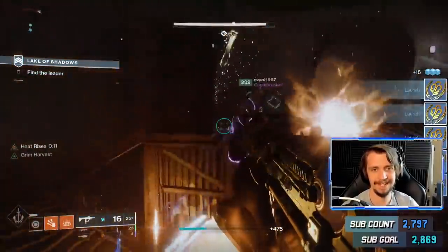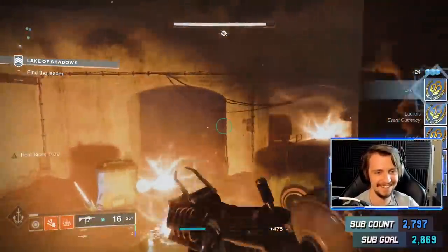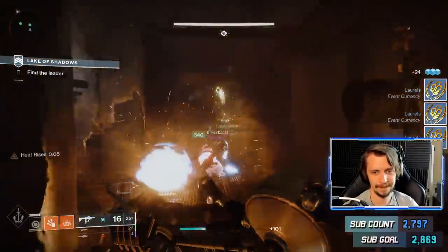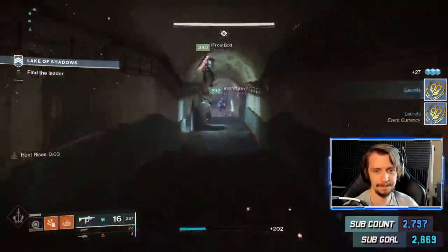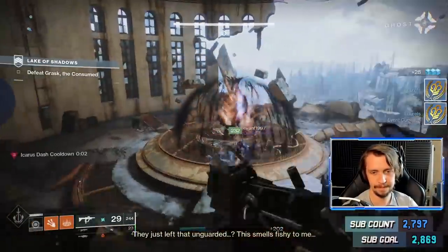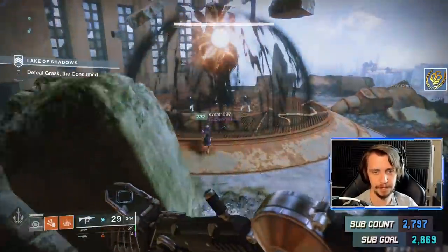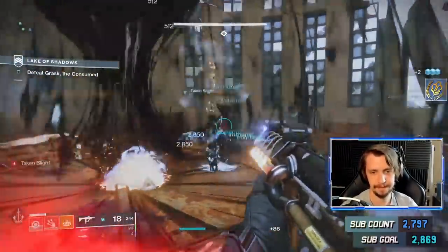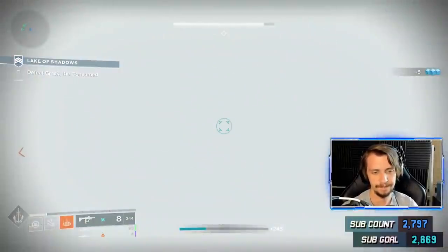And that's how to get the Heir Apparent exotic and the exotic catalyst. Do me a favor and click the like button if you found the info shared today helpful, and click that big red subscribe button for more content in the future. If you haven't done so already, head on over to my Twitch channel and give me a follow so you can come hang out when I stream live. Thank you very much for watching and I'll see you next time.